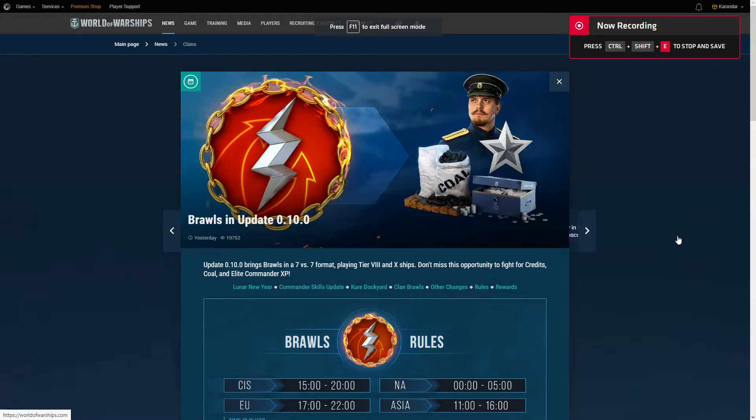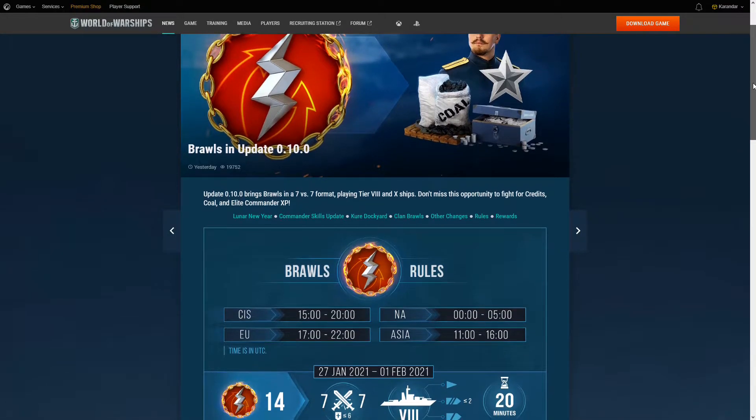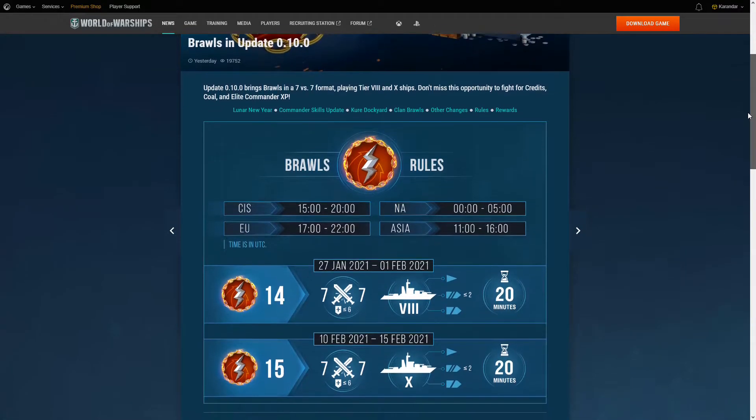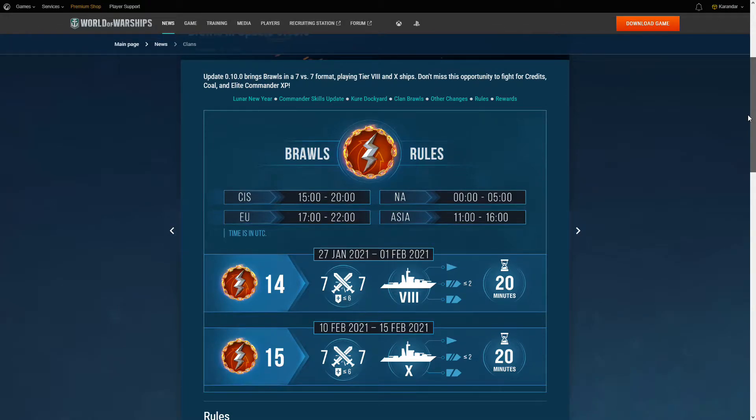This update will bring us two different clan brawls, played in Arm Race battle mode. Note that all the times in the schedule are in UTC, so convert these to your local time zone. Both brawls are going to be 7 vs. 7, with the first being Tier VIII ships running January 27th through February 1st.